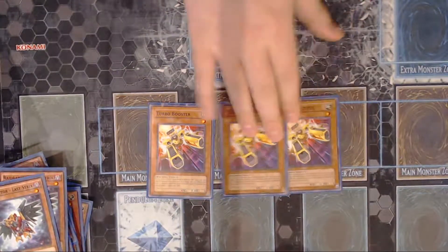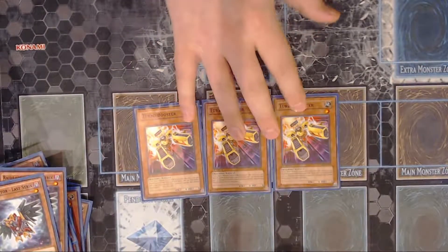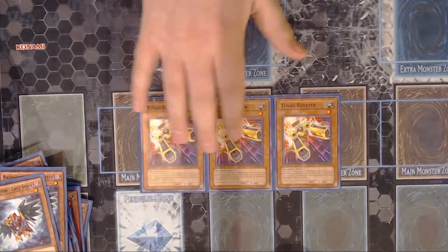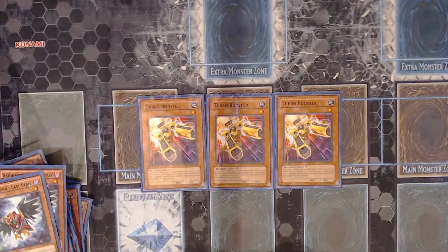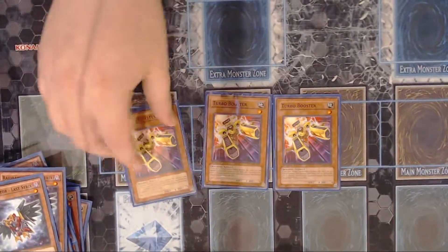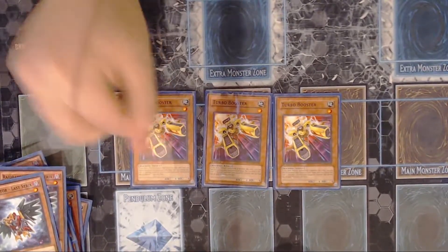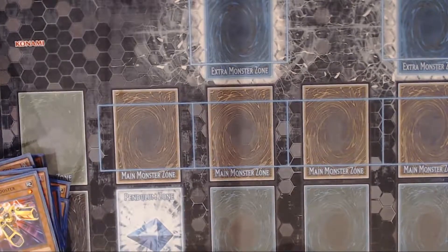Triple Turbo Booster — this is like the only non-light or dark monster that we run, that's why chaos monsters work in this deck. Turbo Booster: if you've already normal summoned this turn you can just special summon it from your hand. Obviously that's pretty easy because you're going to be doing it pretty much every turn. It has another effect that doesn't really come up a whole lot, but Turbo Booster says that if one of your monsters has battled already this turn, whatever monster your opponent battled with, you can tribute this card to blow that monster up. That comes up every now and again.